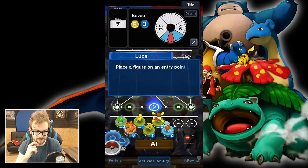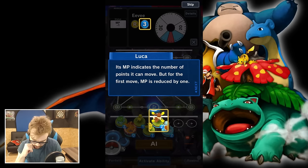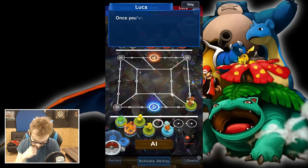Now it's time to make a move — place a figure on an entry point to bring it onto the field. The MP indicates the number of points it can move, but for the first move, MP is reduced by one. That's probably what the minus one MP is. Let's move Eevee over there, to the right-hand side. Once you've moved your figure, that's the end of your turn.